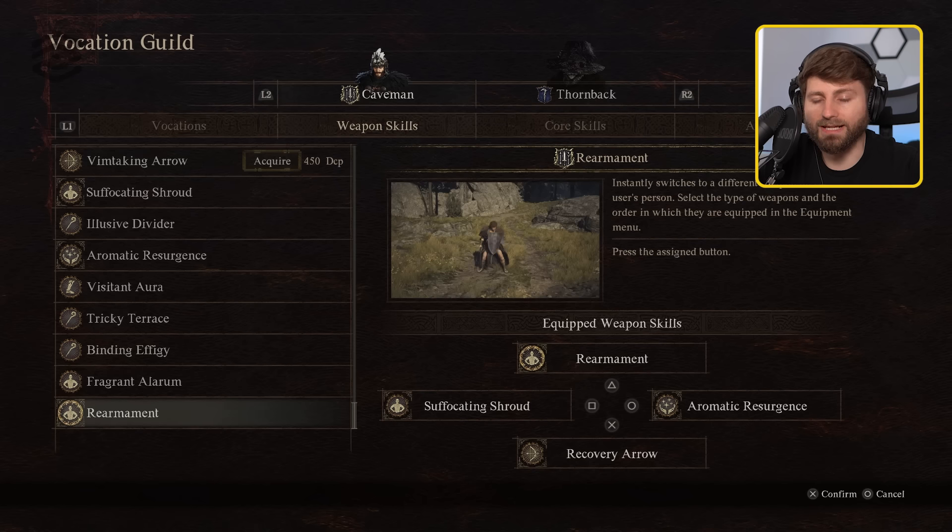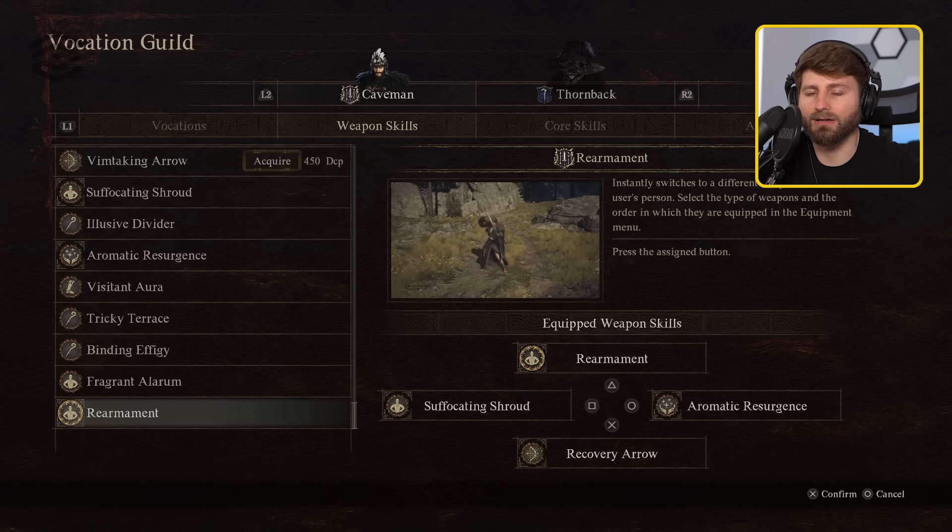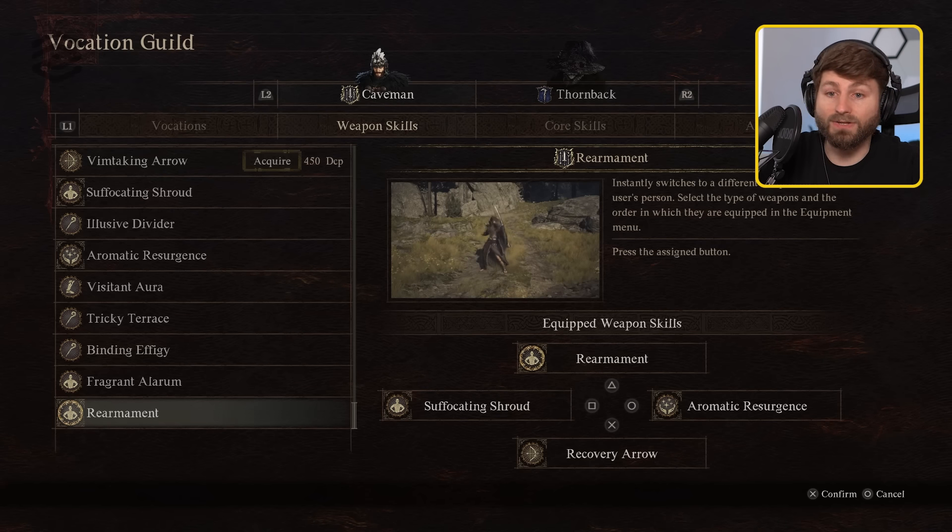The moment you switch weapons, your clone starts to die as if you were too far from it. So it's really key to be able to switch back to your trickster quickly — you don't want to stay in a different weapon for very long. The mage staff is useful so you can levitate. If you have mystic archer unlocked, you can have that recovery arrow so you can revive pawns and jump down — it makes exploration a lot better. Really all you need is the suffocating shroud and aromatic resurgence, and you can do everything else. The loss of stats from going trickster to warfare really isn't significant enough to matter.